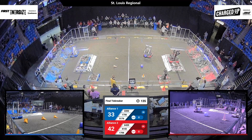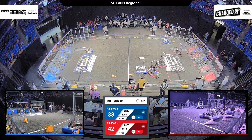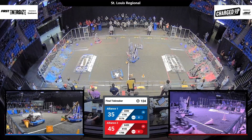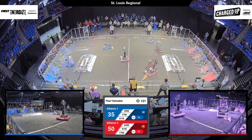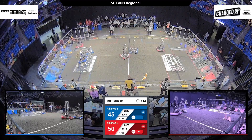1706 grabs another piece, ready to go with driver control. Goal! 1706 goes and places down that cube they already had. 1756 goes into the substation, just barely dropping a cone due to the jostling and pushing of 6420. 5176 is playing some solid defense, trying to block those red teams from making it to their substation.